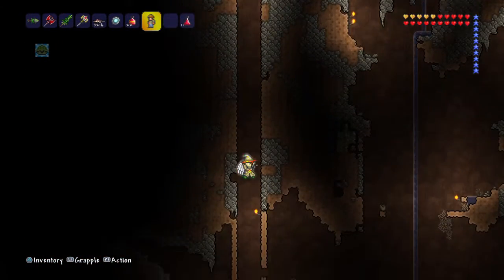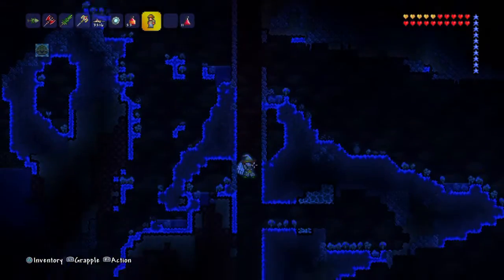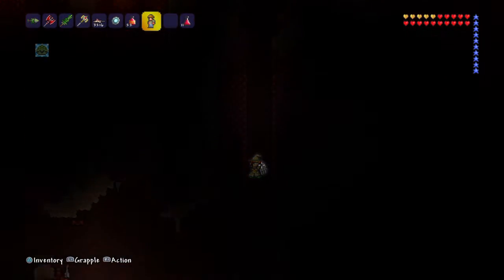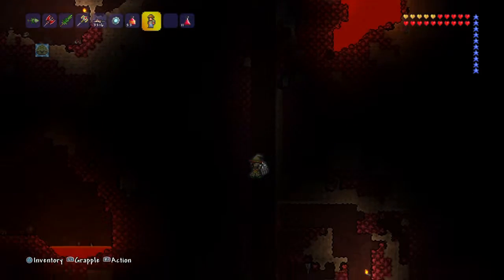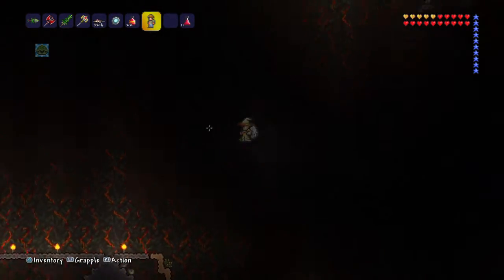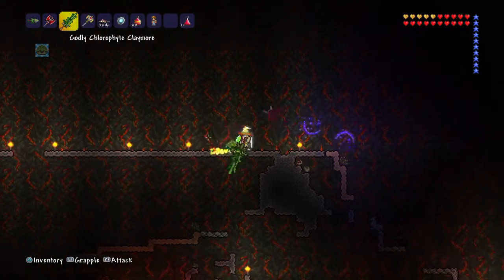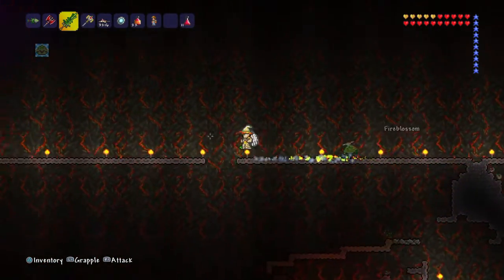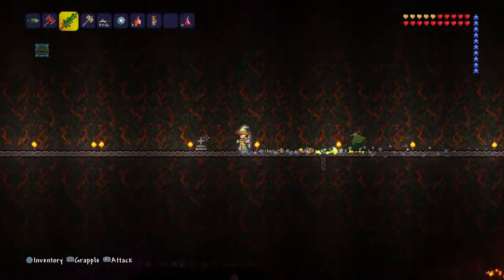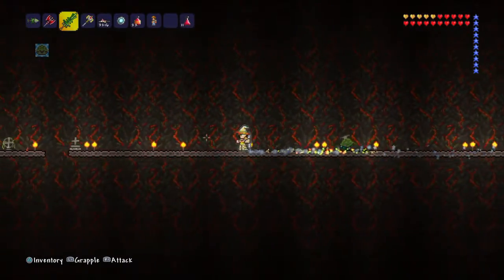I'm going to show you how I set up my Wall of Flesh arena. This is the main world I've been playing on with a friend, so I have this setup specifically for the Wall of Flesh. I definitely recommend using a ranged weapon — a gun, arrows, or anything like that. What I do is just make a long platform; this is all you really need to do.